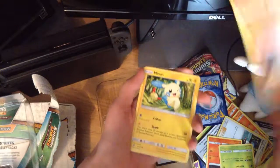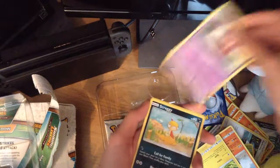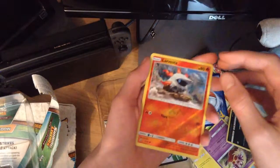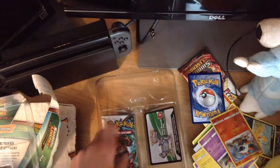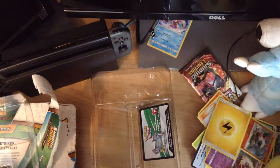Torkoal. Minccino. Jynx. Scraggy. Larvesta as the reverse holo. And Palkia holo. I'm pretty sure you've got Manaphy from earlier.